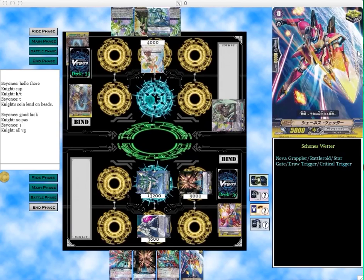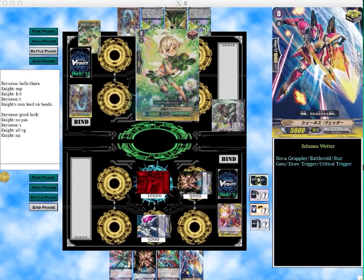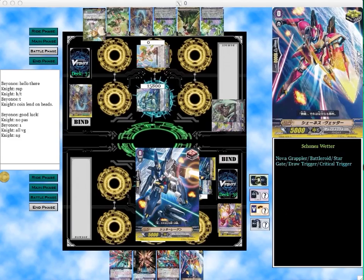So I go ahead and return. The opponent can only ride into a grade 2; he doesn't have anything to call, so I just let it go through so I can start using the starter skill and start searching. He gets a draw trigger. I also had a draw trigger, so it was a good idea for me not to guard because I would have just drawn the trigger and it wouldn't have been very useful.